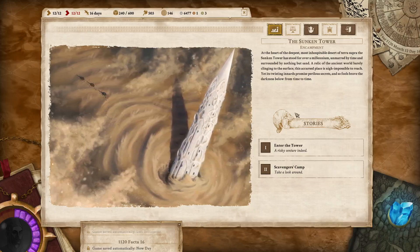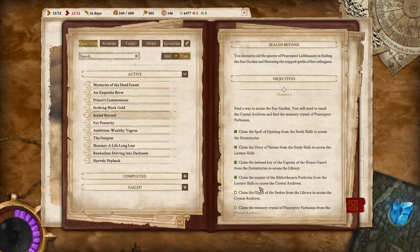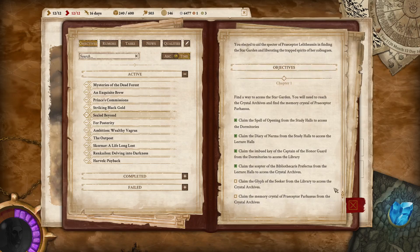Hello everybody and welcome back to another episode of Ben the Human Plays Vagrus of the Riven Realms. Today we're going to try and claim the Glyph of the Seeker from the library.